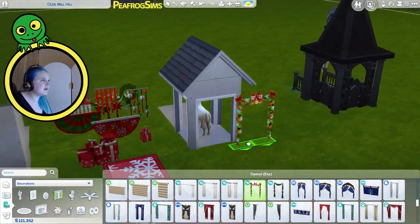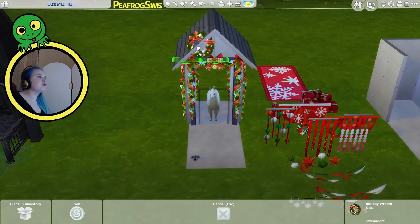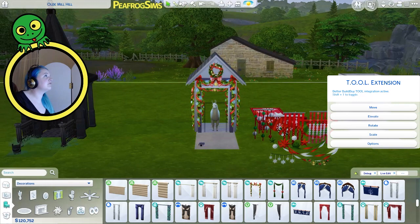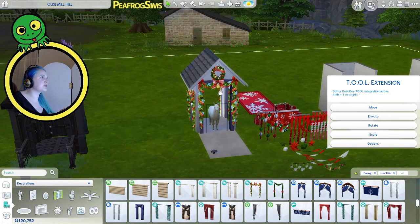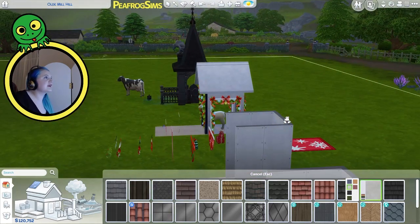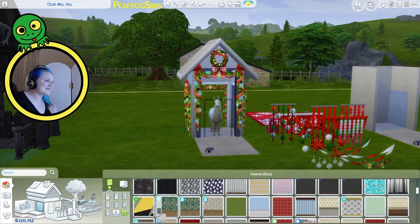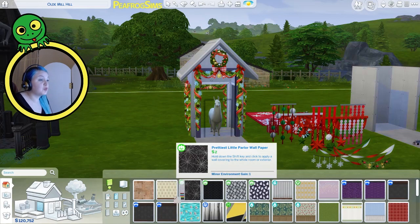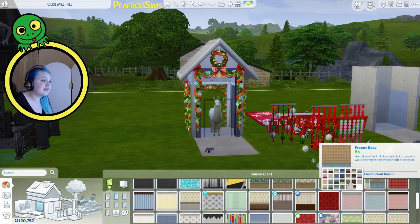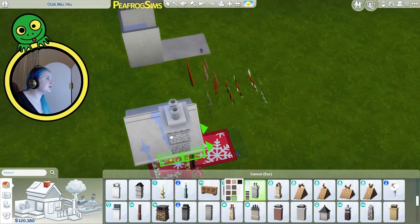We'll have one of these on each one, we'll have this boy up on the roof. What are we going for here? A ridiculous Christmas house. Obviously. Are there any white roofs? Because they'll look like snow. Are there any Christmas-themed wallpapers? This is why I want Christmas walls, actually — for this exact reason. We'll have some presents around. Cute little chimney. It's enormous.